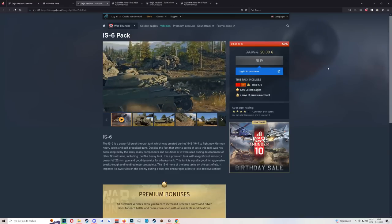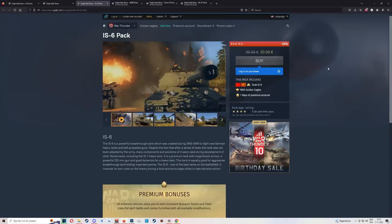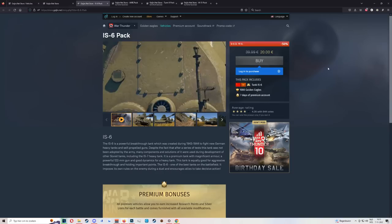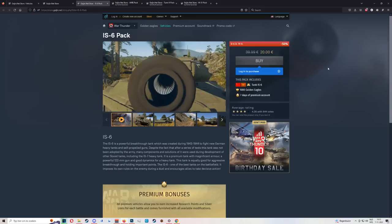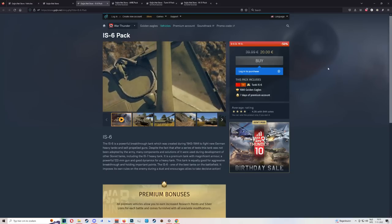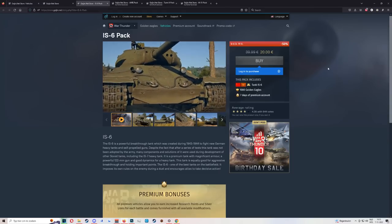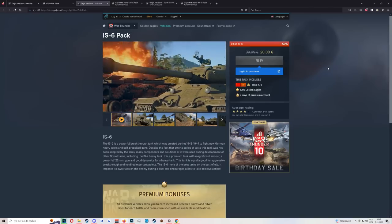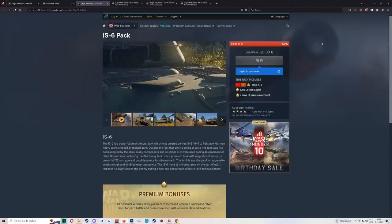Next we have the IS-6, very similar to the King Tigers. Very solid, very agile. The gun handling and reload aren't amazing, but the gun is good, has decent pen, and the post-pen is ridiculous. It's very well armored — basically a medium tank with the armor of a heavy. It's only rank four, and it's extremely powerful until you run into anyone with HEAT. Still a very nice pickup overall.